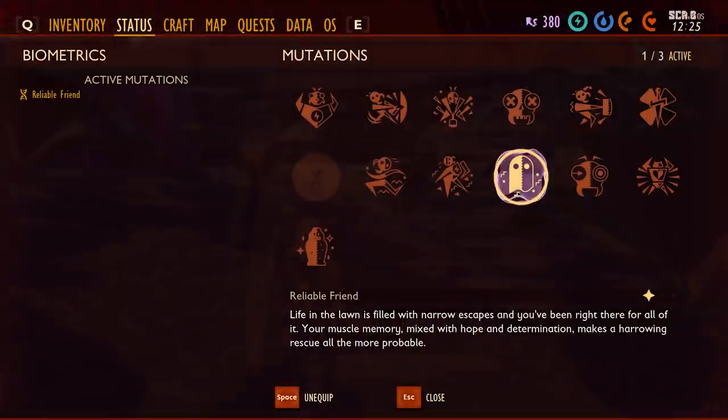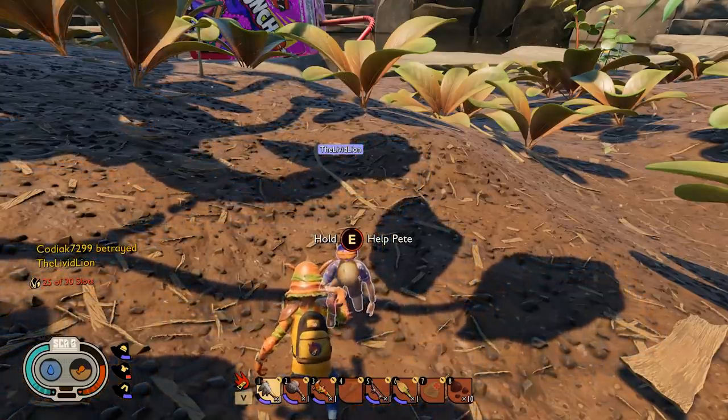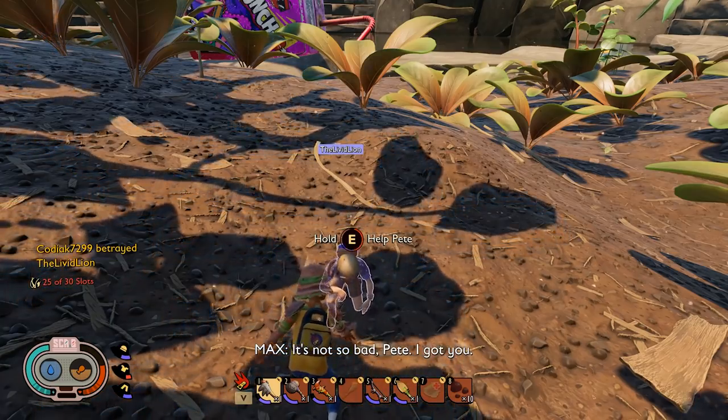The next mutation is the only multiplayer one in the game and it's called Reliable Friend, which reduces the amount of time it takes to revive a teammate. To unlock this mutation, simply revive a friend five times. A simple way to do this is to just knock your friend out, then pick them right back up — no spiders, no beetles, just a little fight club.